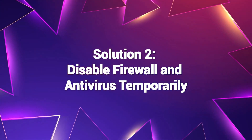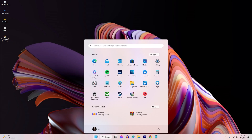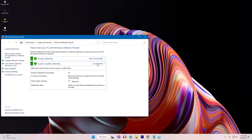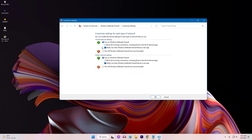Solution 2: Disable Firewall and Antivirus Temporarily. Sometimes, overzealous firewall or antivirus settings can mistakenly block Rocket League's network connections, leading to the connection lost error. Temporarily disabling these security measures can help identify if they are the cause.